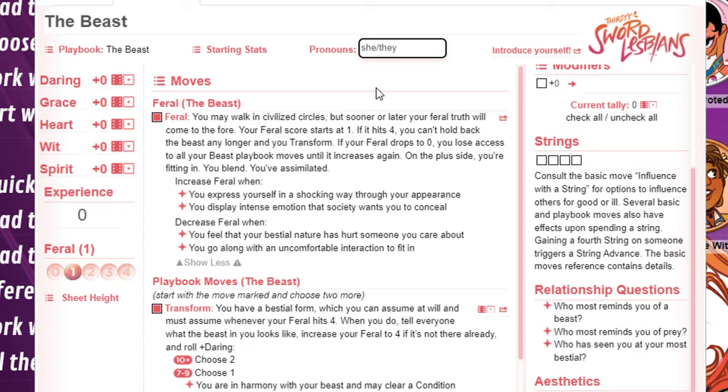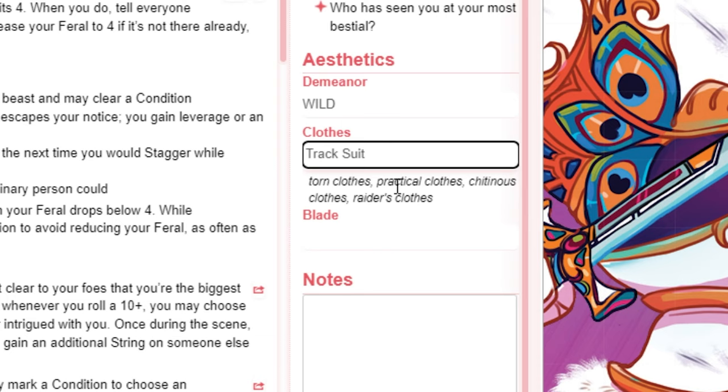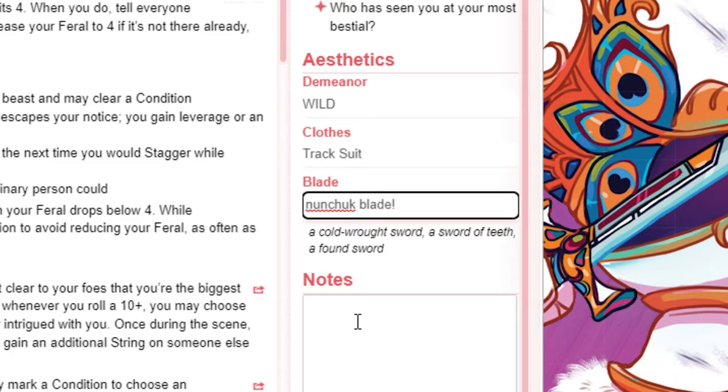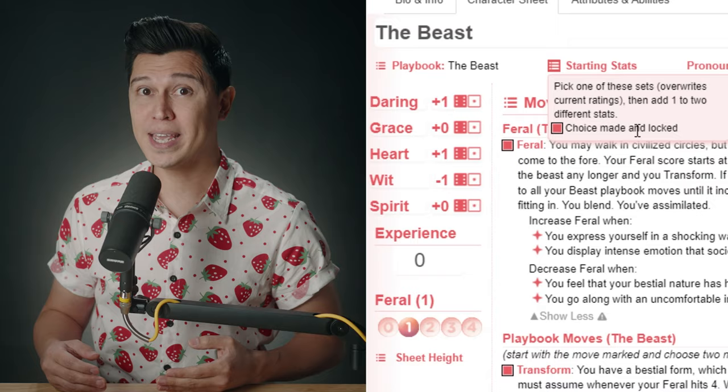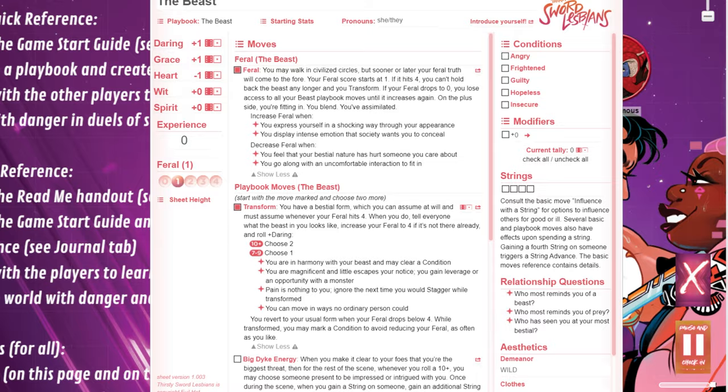Name and aesthetic: each player chooses the character's name and pronouns and then makes aesthetic choices based on the prompts in the playbook. This includes their demeanor, their clothing style, and the distinctive look of their sword. Stats: players then choose between two variations of their stats. These stats will be added to their die rolls when they make moves throughout the game. Special rules and playbook moves: finally, each playbook will lay out any special rules for that character and what each character's unique moves are.